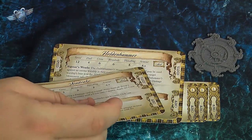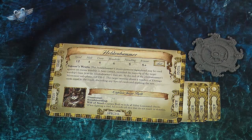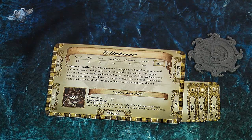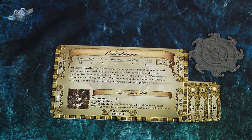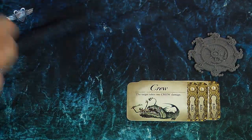Finally, you have your armor save, which on the Heldenhammer is a 5+. Any time your opponent gets shots through on the broadside, you take your armor save against those. Whatever you don't save, you lift that many damage cards and apply their effects, slipping the damage cards underneath their corresponding part of the description card.